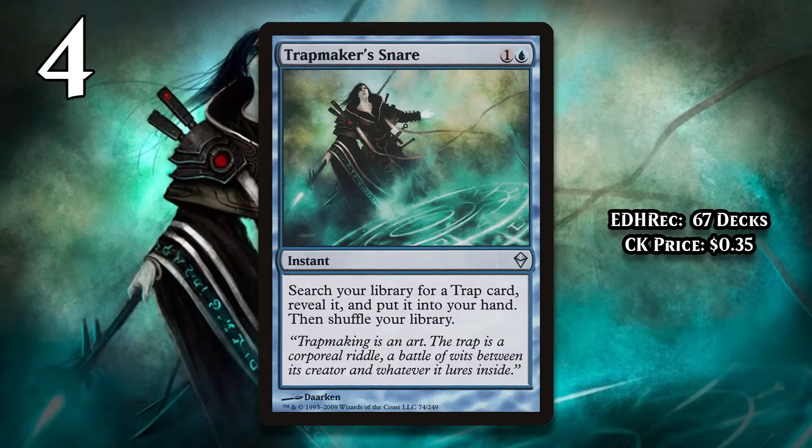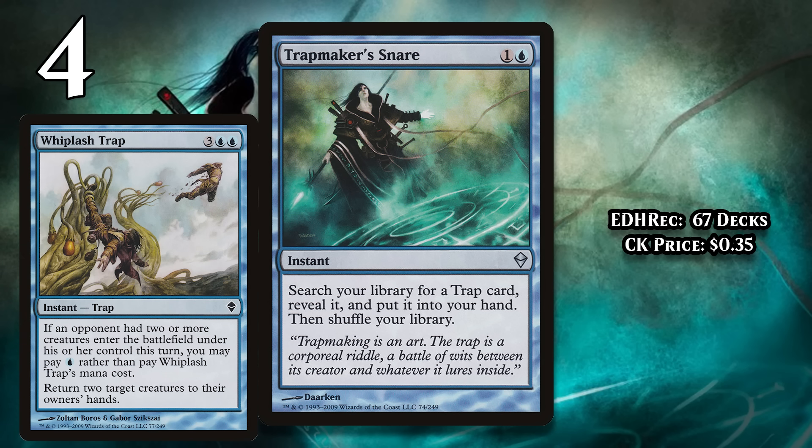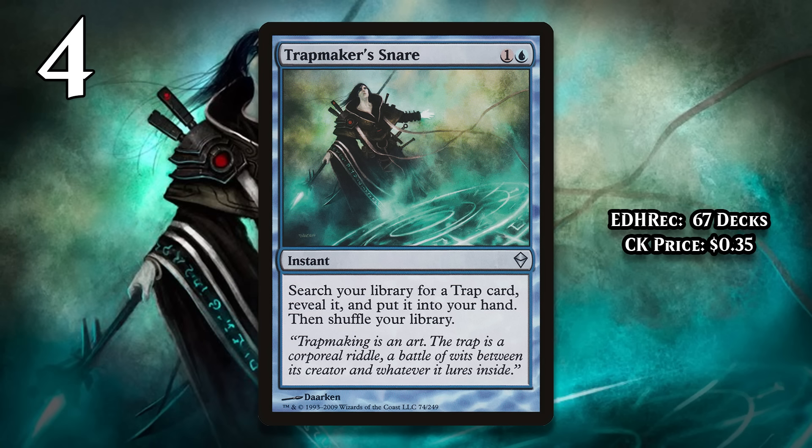At number 4, I've got Trap Maker's Snare. For 1 generic and a blue, it's an instant that tutors up a trap and puts it directly into your hand. This is a case where the tutor is just way too narrow — there are only 20 traps in the game, and most of them aren't worth playing in any format. The idea is kind of cool, because if you search up a trap at the right time they tend to be discounted, so in theory you could grab a trap that works in a perfect situation, but paying 2 mana to do that just isn't worth it, especially because so many of the traps are bad. This does have a chance at getting better in the future if we ever see traps again, but it's been a very long time since we've seen the subtype, so we may never see it again.